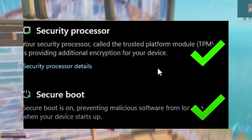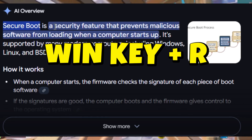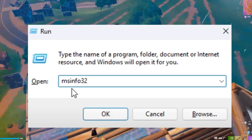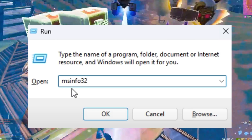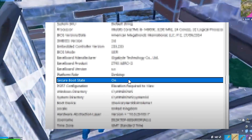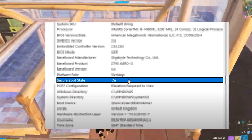To check if Secure Boot is enabled, press the Windows key plus R to open the Run dialog box. Type and paste the command msinfo32 and hit Enter. This will open the System Information window. Scroll down slightly and look for an entry called Secure Boot State.